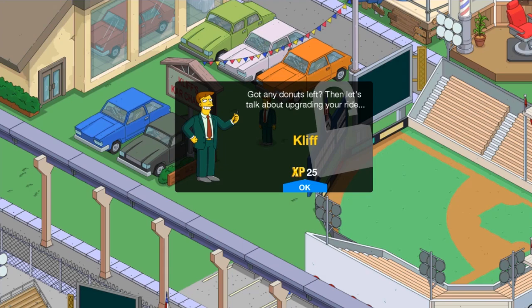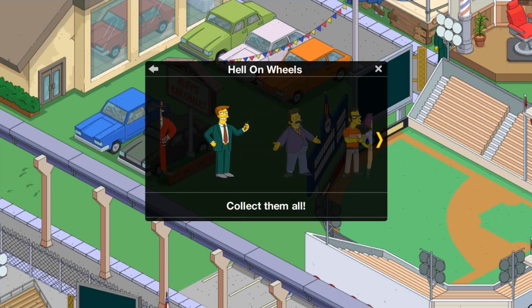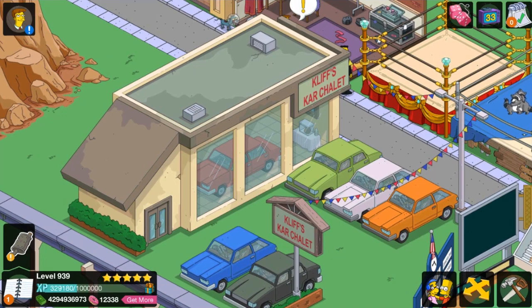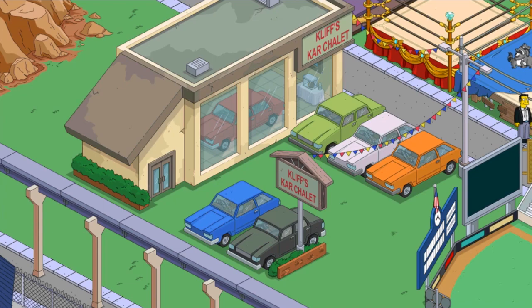Got any donuts left? Let's talk about upgrading your ride, Cliff. Just taking a bit of a gander and looking around at the different cars — blue, black, green, white, orange, and then we got red in the middle on the inside. It could either sound like cars or it could sound like a cash register. But let's go with cars, I think. I think cars would be a safe bet.